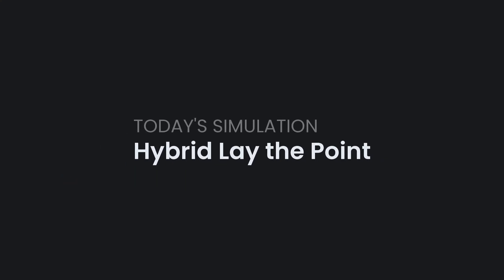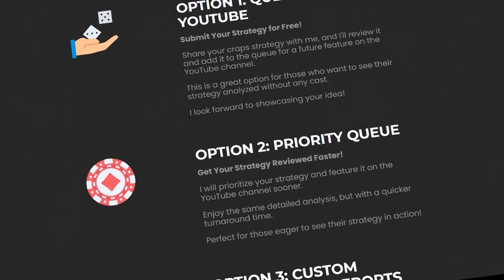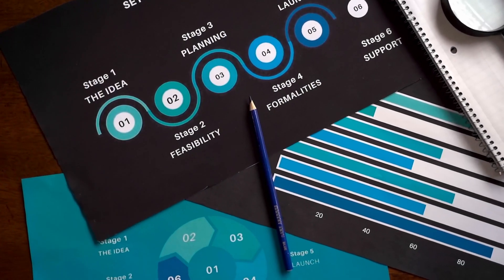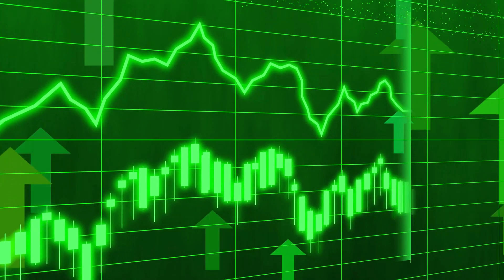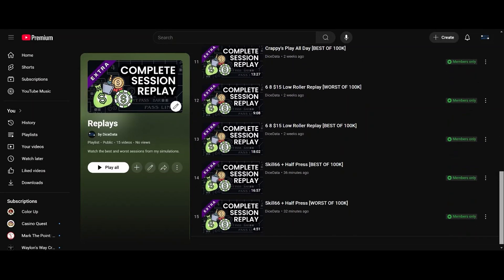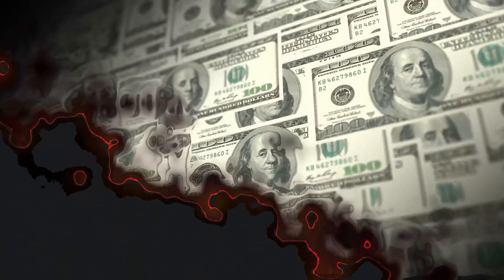Today we're simulating a hybrid lay-the-point strategy. I delivered a custom analysis on the strategy for Twin Power Craps and they wanted me to share it with all of you. Since it's a custom simulation they were able to specify the stopping conditions, the bet progressions, and get a level of detail that I don't normally include in my YouTube videos. We won't stop until we either win 30% or lose our entire bankroll. But before we see the results, let's examine the strategy.